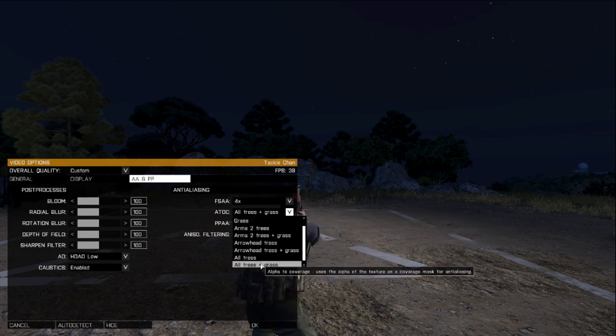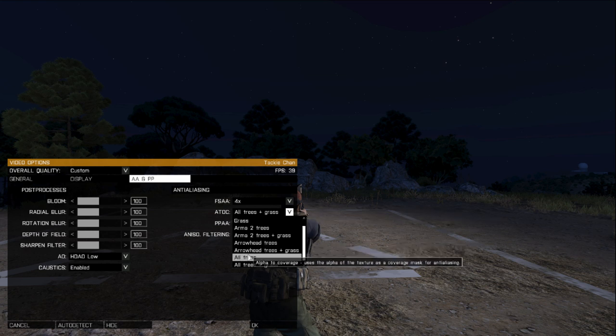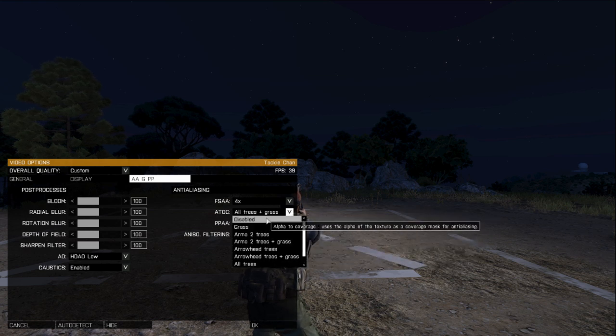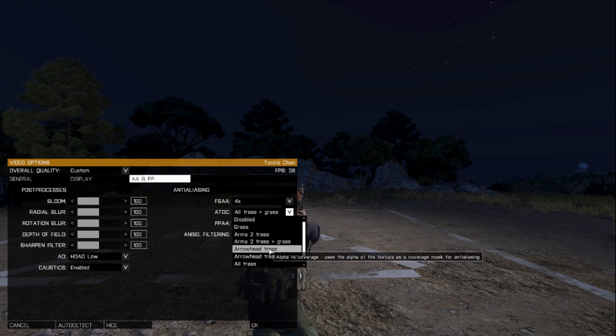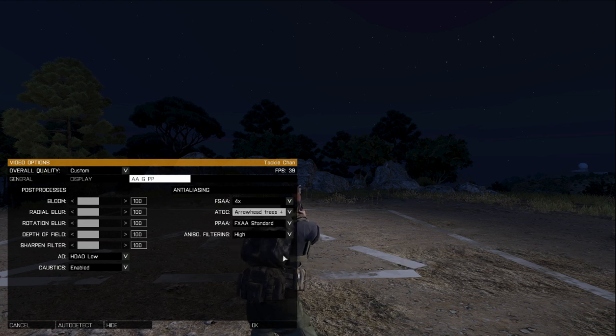I'd like to go ahead and set this up to all trees plus grass — personal preference, really. You can set it however you want, or you can go ahead and disable it. Disabling it will get you some more frames, but it just doesn't look all that great. These settings are for people who want decent frames — good enough to play the game itself without lag — but at the same time, to make things look as good as they can.